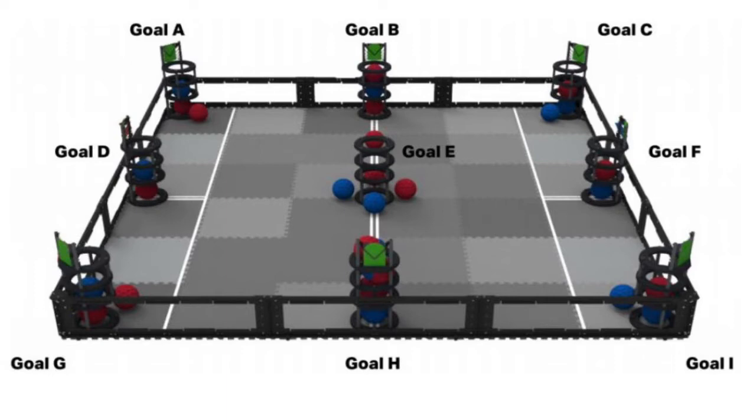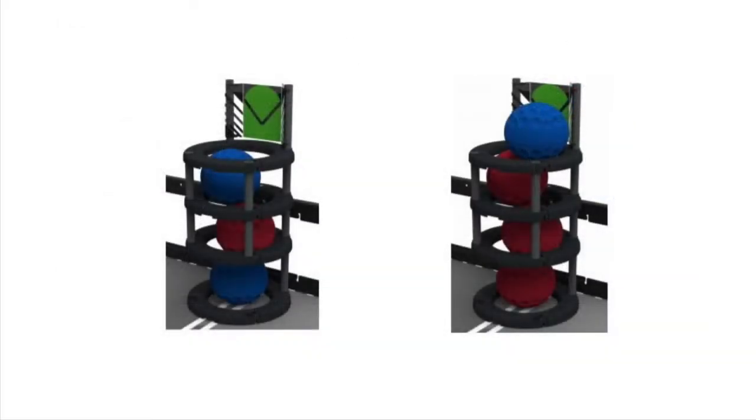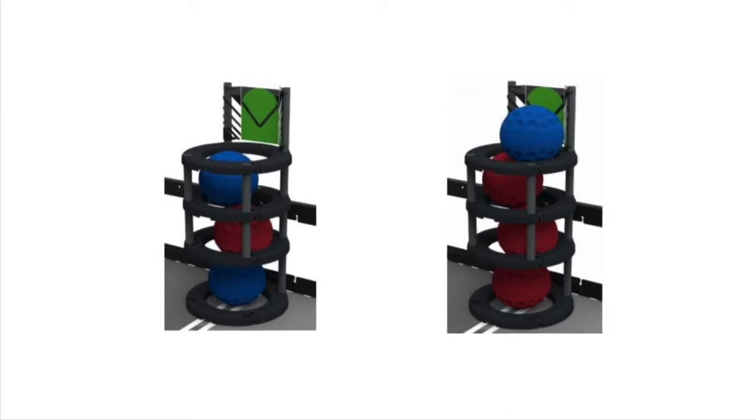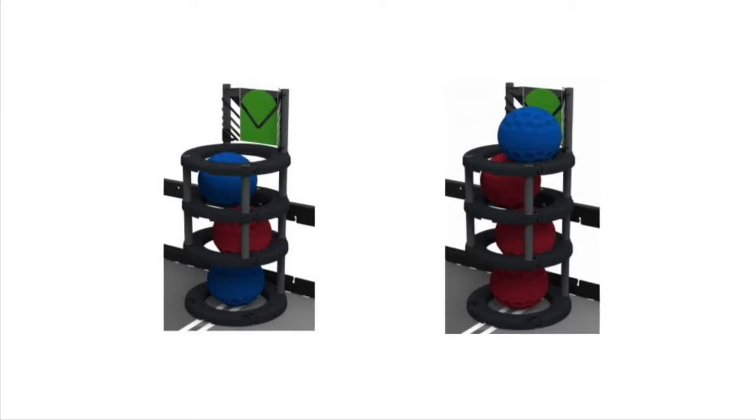An Alliance owns a goal by having the highest number of points in that goal. Balls and a goal of the Alliance's color are worth two points, and balls of the other Alliance's color are worth one point. Look on the screen — if these two towers were on a red field, then the left goal would be worth four points: two for the red ball and one for each blue ball. The right goal would be worth six points, as there are three red balls each worth two points. The blue ball on top actually sits outside the top of the goal and does not count.